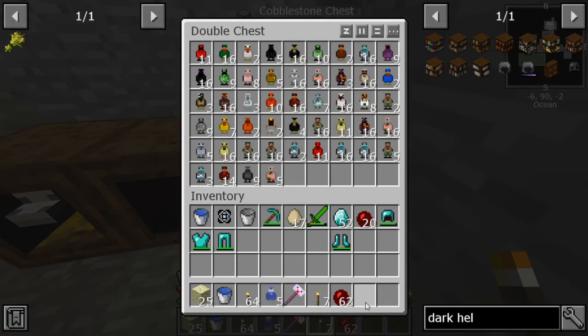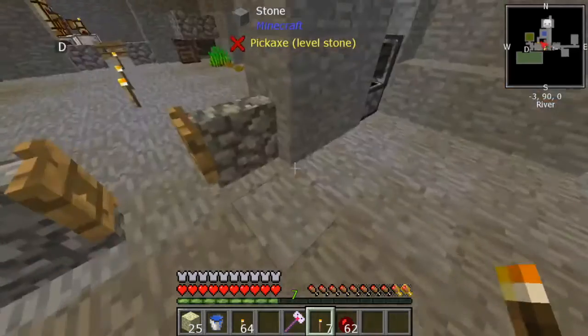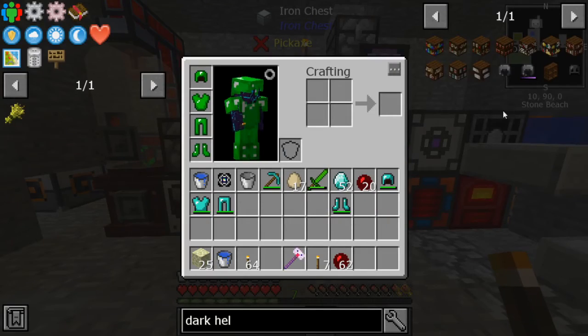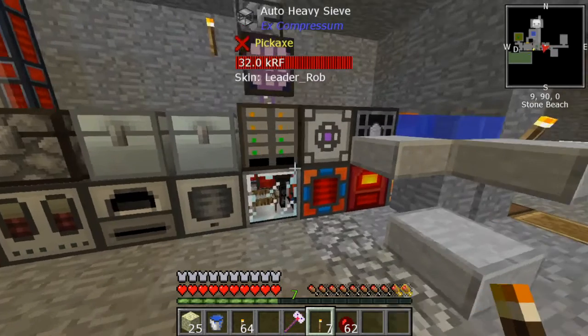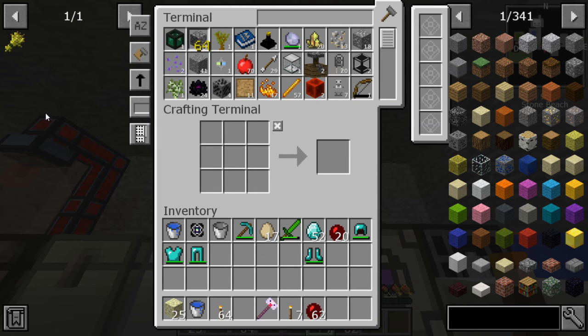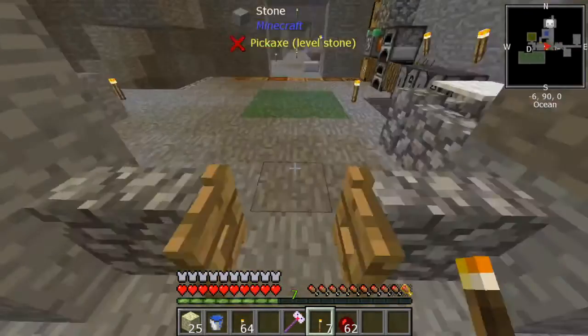We'll be able to make some protection books for our armor and just kind of hope for the best for the chicken fight. Now I know there are other ways we could be doing this, like getting a broken spawner — but there is no nether in this pack, so we can't just go get a blaze spawner like I wish we could. Unfortunately, that's our plan of action for right now.